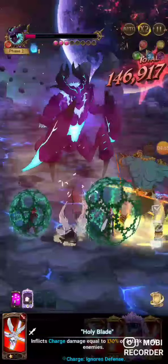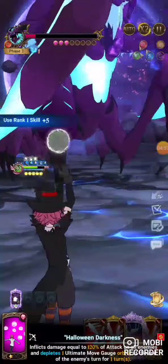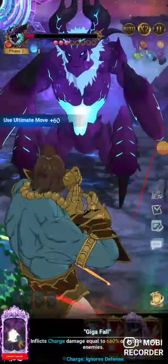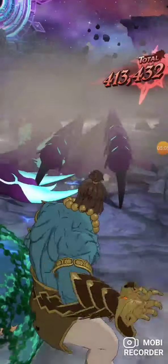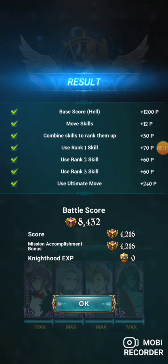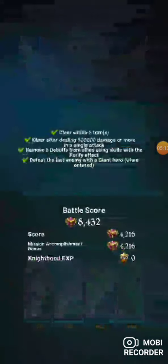This strategy took almost 200-some stamina pots — I've put 300 stamina pots into just this Hell difficulty between melee and King teams. I do believe the melee team is better, but this will get you close to 9K. If you have any questions, hit me up and I'd like to help you out.